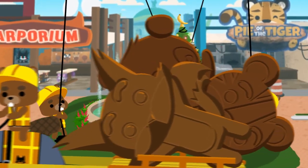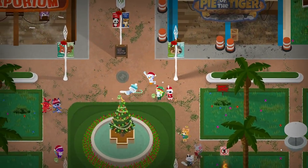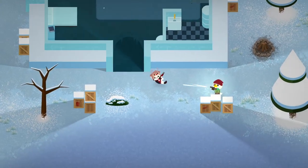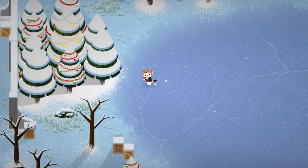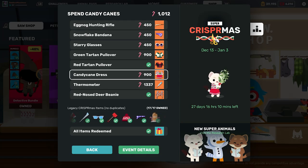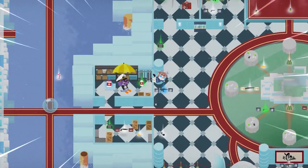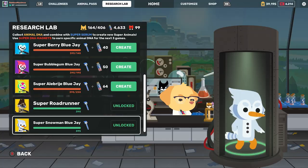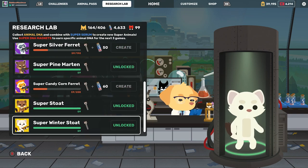Crispermas has arrived, and the island is ready to celebrate everything the season of genetic modification means to its super-inhabitants: friendship, generosity, and peace — well, temporarily. Candy canes have been scattered around the island to be redeemed for eight festive new items and 17 returning legacy items. Plus, a scientific miracle has brought three new holiday super-animal breeds to the Research Lab, unlockable year-round: the Super Snowman Blue Jay, Stoat, and Winter Stoat.